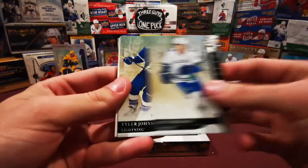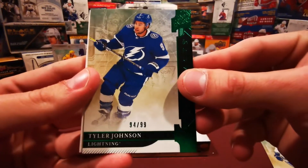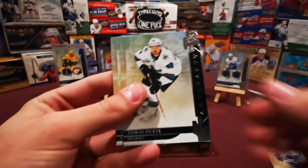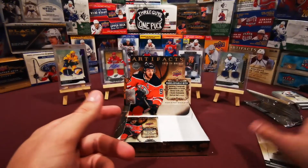We got a Louis Eriksson, a Tyler Johnson numbered to 99 - 94 of 99, green Emerald. Thomas Hertl and Ryan McDonagh - that name keeps throwing me off, I hate it.